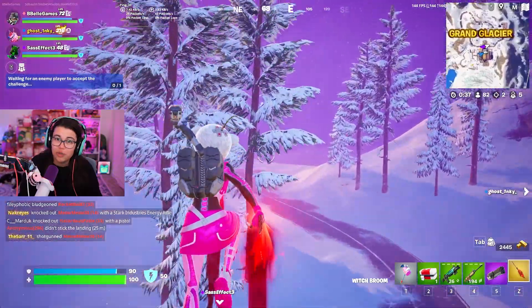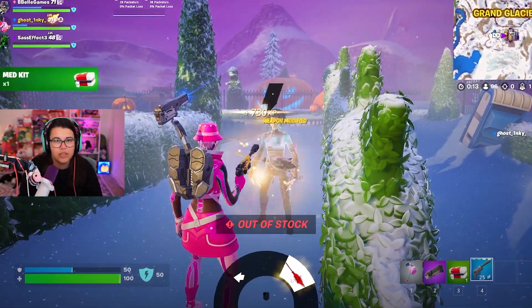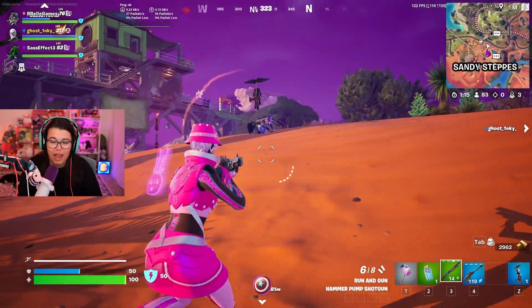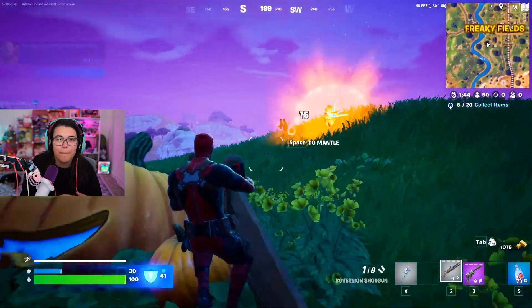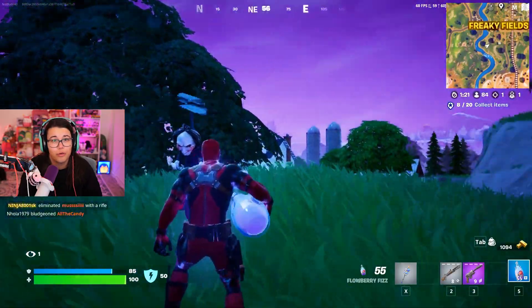Speaking of the witch broom, they do make a return this Fort Nightmares and can be purchased from various NPCs around the map. Along with the chainsaw, we got an addition of Boom Billies inspired by the Saw movies. Once a Billy is thrown down, it will stay hovering in that location until an enemy comes in range, in which it will chase them and blow up. It's kind of a reincarnation of the proximity mines, but a lot creepier.